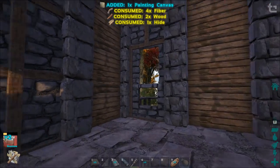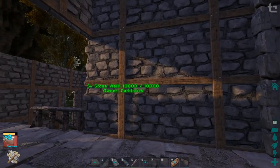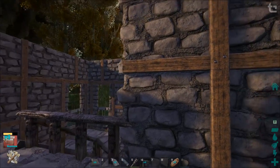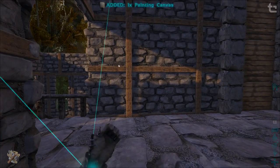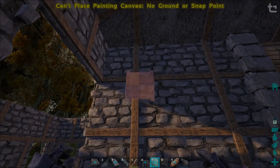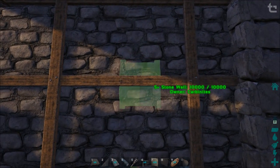That's where we're going to put them. I think we're just going to leave it. Might do a door frame or something here to clean up those edges, but let's get the canvases on the wall first.